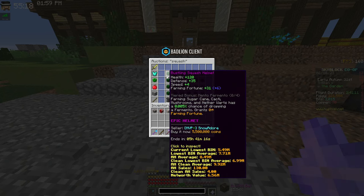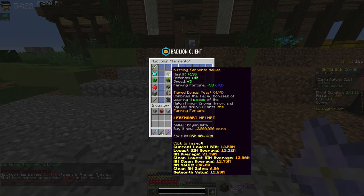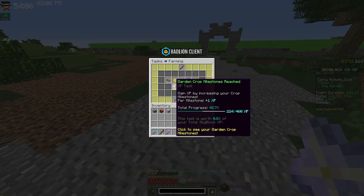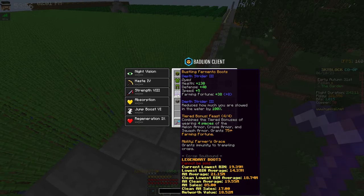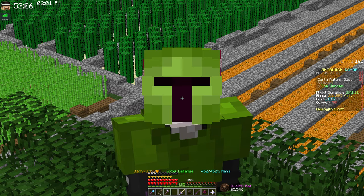Squashes are used to make Squash Armor, unlocked at farming level 35, which gives a chance to drop Fermentos from sugarcane, cacti, mushrooms, and nether wart. Fermento Armor is used to make Fermento Gear — the best farming armor in the game — and it gives you all the abilities of the previous sets: dropping Crappies, Squashes, and Fermentos from their respective crops. If you're going for crop milestones, it's better to run three-quarters Fermento with Rancher Boots instead of Fermento Boots past farming level 55. The Lantern Helmet also beats the Fermento Helmet past farming level 55, but only when holding an axe, so only for melons and pumpkin.